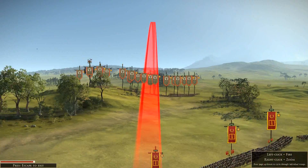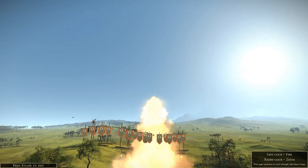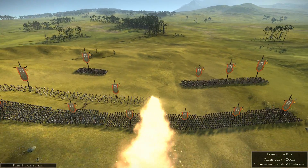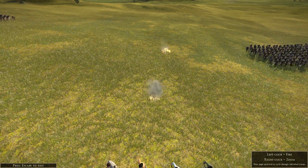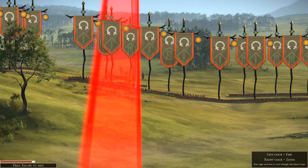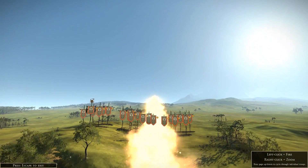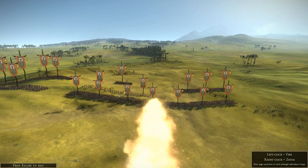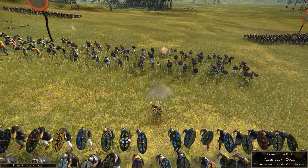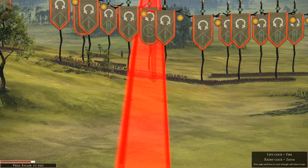Suck on this, barbarian scum! That was satisfying. Here we go — second fire. Damn, this is going to be too far. Oh, almost — but no cigar. See if I can try and kill their general. No, I can't see them. So there we go — fireballs all over the place. Damn you. I'll have to take skirmishers out. The more of these guys we can take out the better, obviously. Trying to take the general if I can — I can't really see him, which sucks.